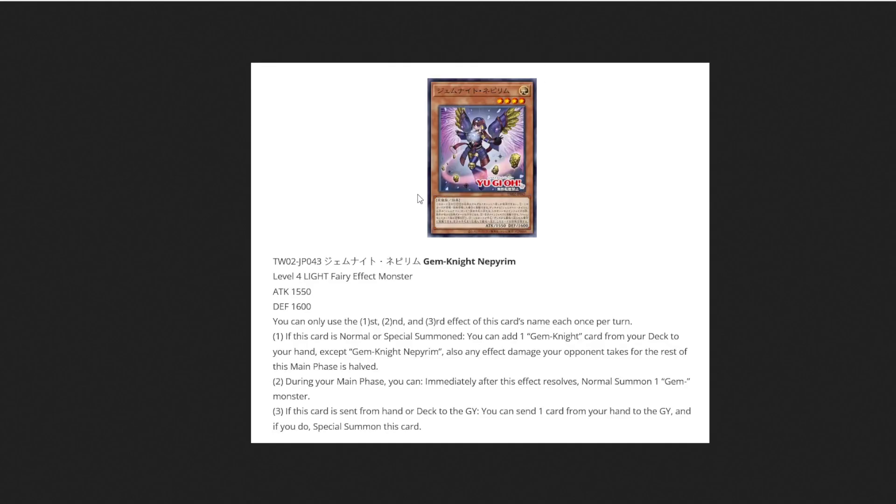Next we have Gem Knight Nephrim. This is a Level 4 Light Fairy effect monster with 1550 ATK and 1600 DEF. I don't love that it's a Light attribute monster — I'll get to that in a moment. If this card is normal or special summoned, you can add one Gem Knight card from your deck to your hand, except Nephrim. Any effect damage your opponent takes during the Main Phase is halved. During your Main Phase, immediately after this effect resolves, normal summon one Gem monster. If this card is sent from your hand or deck to the graveyard, you can send one card from your hand to the graveyard and special summon this card.